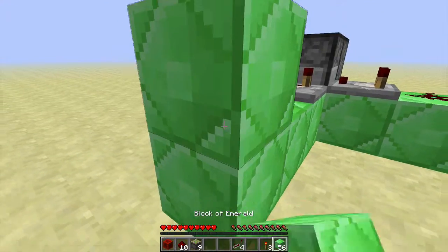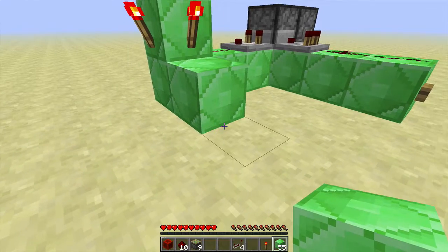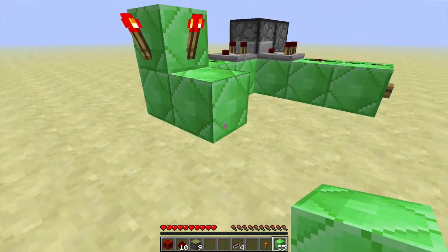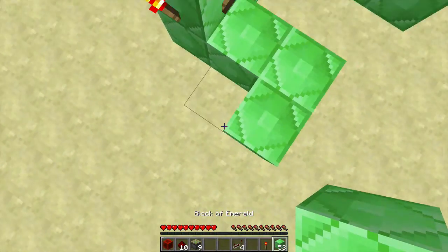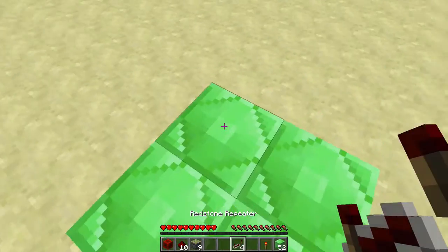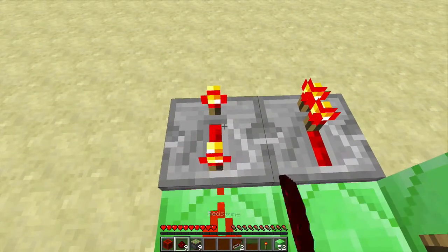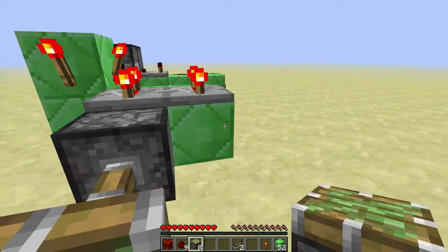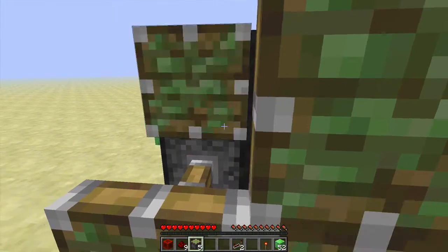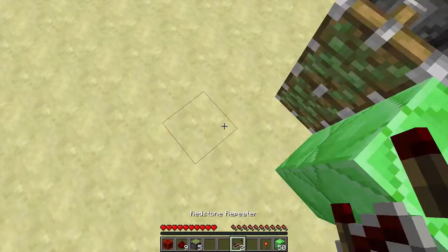On this other side, we're going to have two redstone torches — one goes like so. We'll have one more repeater like that and one repeater like that. We're going to click these all the way up. We're going to have one sticky piston like this, and we're going to do that for all four sides. Have our blocks stacked up like that, and have the other two sticky pistons like so.